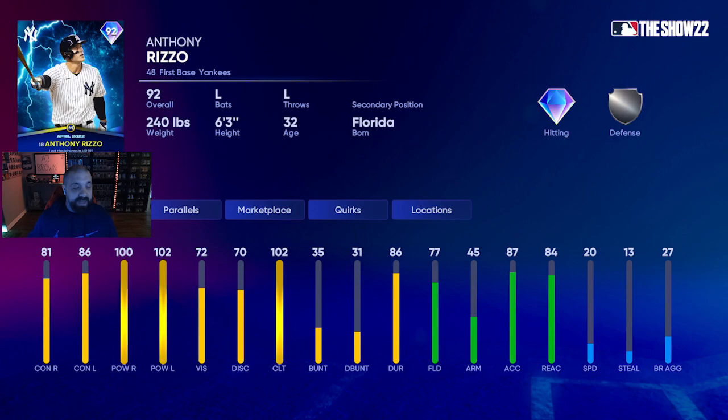I saw a lot of people complaining about this card on Twitter and in Twitch chats, but I think it's solid — and it's a free card. Everybody's comparing him to the 95 overall Byron Buxton we got last year for April. They're slowing down the overalls and they should — last year it got a little out of hand. We had like all 99 overall teams by All-Star break and I think that's just a little too fast.